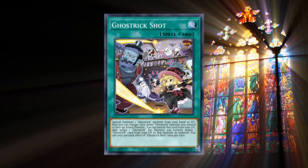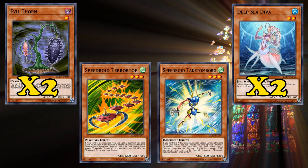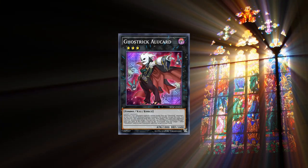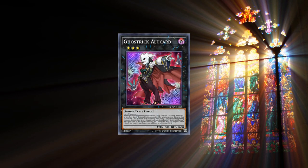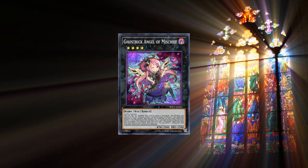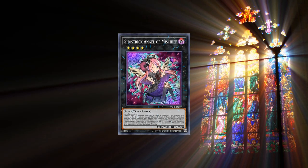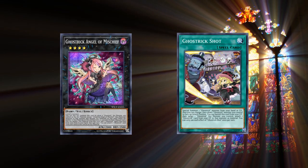The Ghost Trick engine goes as follows: get any two level 1, 2, or 3 monsters on your side of the field, then use them to go into one of the Ghost Trick Xyz monsters. Then use the effect of Ghost Trick Angel of Mischief to rank up on top of one of them, and immediately use this effect to detach its Ghost Trick Xyz material that it ranked up on top of to the graveyard in order to search out Ghost Trick Shot from your deck.